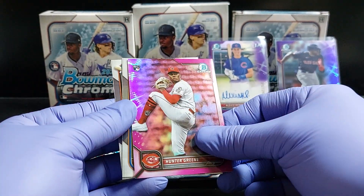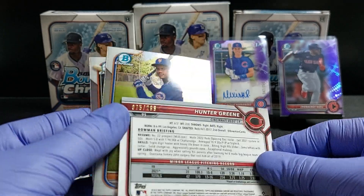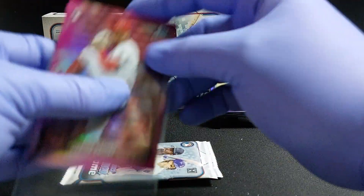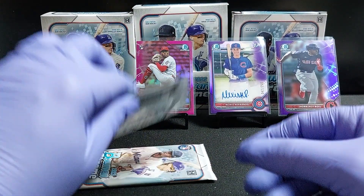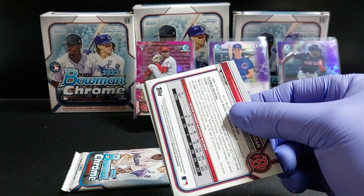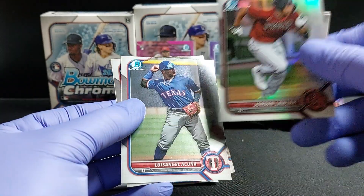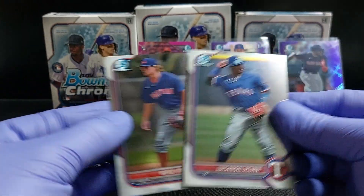Blaze hunter green — not bad, not bad at all. Take that. The magenta, 75 of 299. Couple more Firsts. Balder — should be out of 499. Couple more prospects.